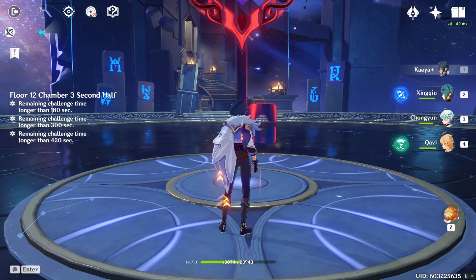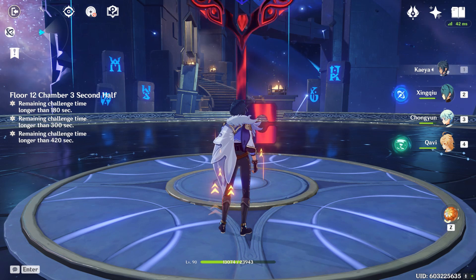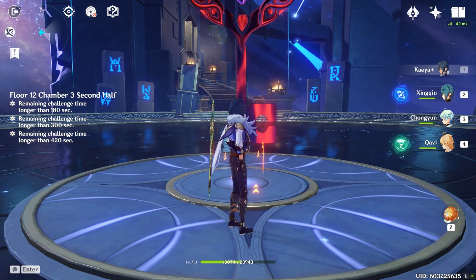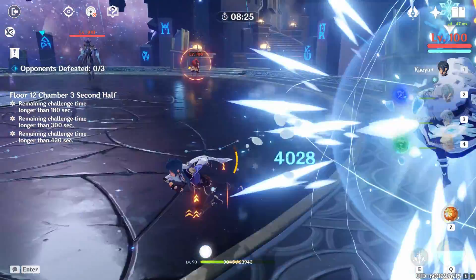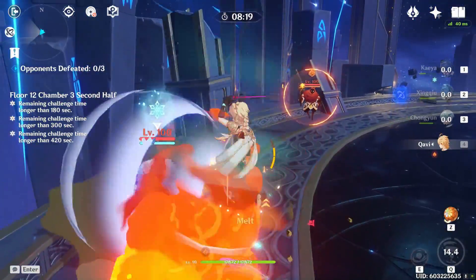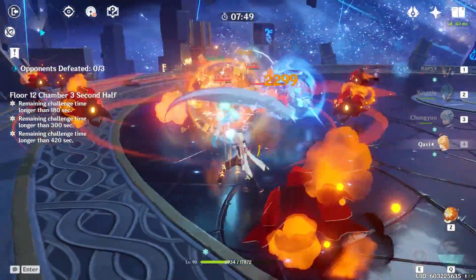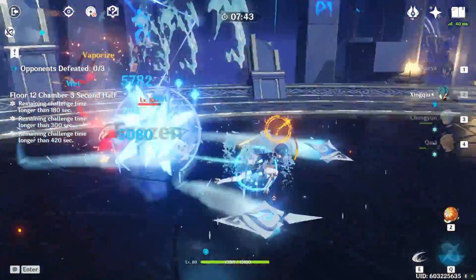The second half is the harder side because of the Cryo Abyss Mage — it's going to take several attempts. Try to group up the mages together. The hard thing is Anemo MC is a weaker Anemo character who can get interrupted during his E ability, and his Q doesn't work well on shields. You don't have a healer either. You need to swirl Cryo and Pyro together, but they always want to be separated — it's trial and error. When they do group up, break the shield, and use Xingqiu as a heal.